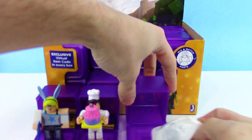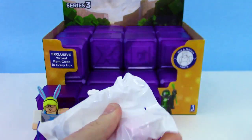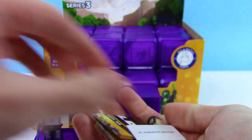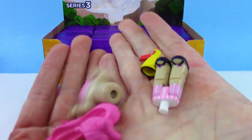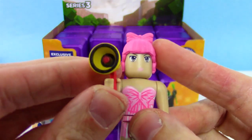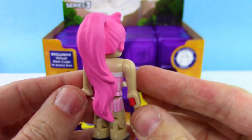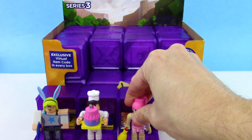Here we go, next one. The white bag makes it a little more surprising — can't really see in there at all. We got a new one, of course. Got this super big pink hair — we got the Royal High Drama Teacher, and got like a megaphone. Really awesome, kind of got like the anime eyes. Gotta say, the hair is probably my favorite part — pretty bright and long.